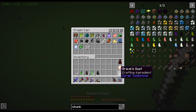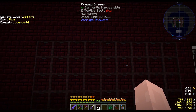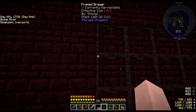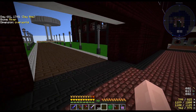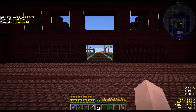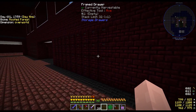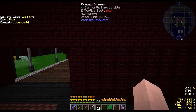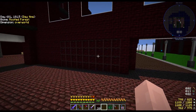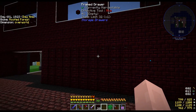I'm just about ready to start transferring everything to storage drawers. I made framed drawers using fiery nether bricks - one version has a standard Minecraft nether brick border and the other doesn't. I really like both and I'm not sure which to use, so I'll leave it up to you guys and won't move anything into the drawers until after I post this episode.